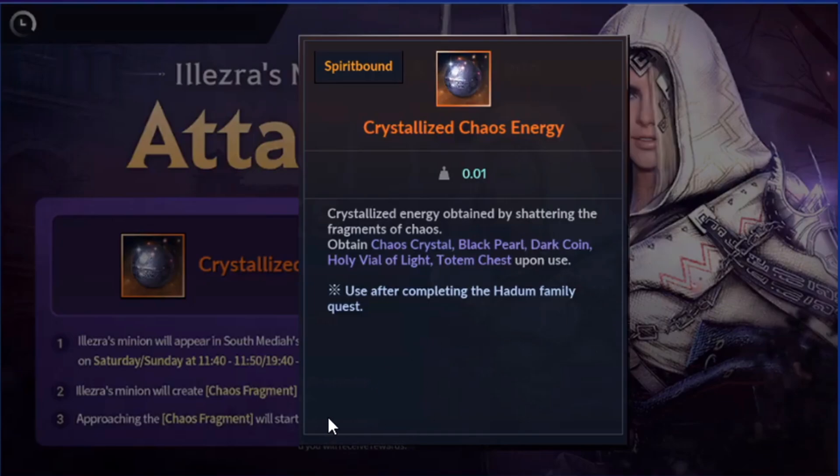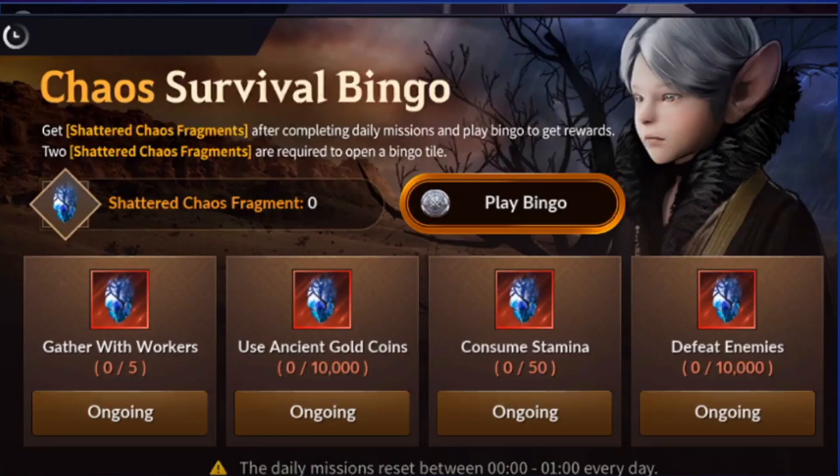Next, we have a Bingo event. What you need to do: gathering with Walko, and it's lucky that I haven't used all my ancient gold coins yet. 10k gold coins — gather a body and consume 50 stamina, and defeat 10k enemies. It's not bad — let's check the rewards.